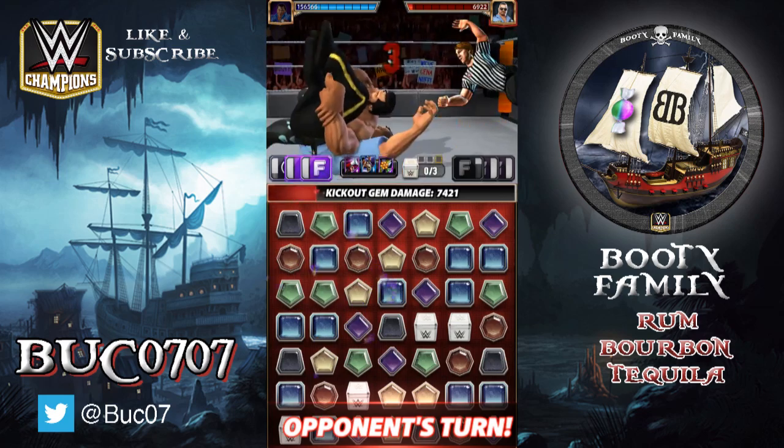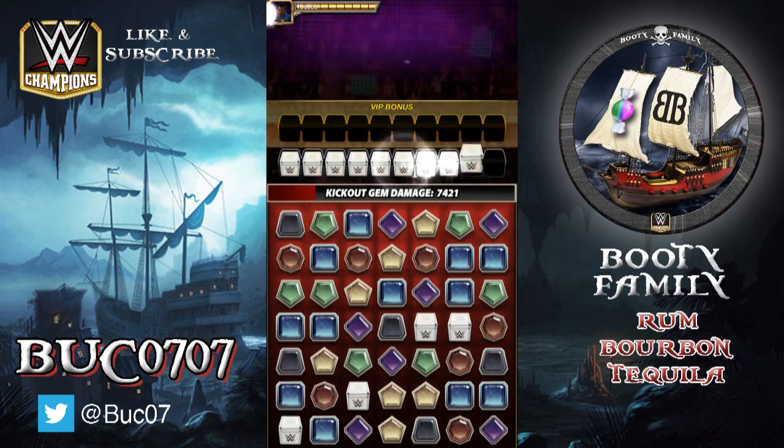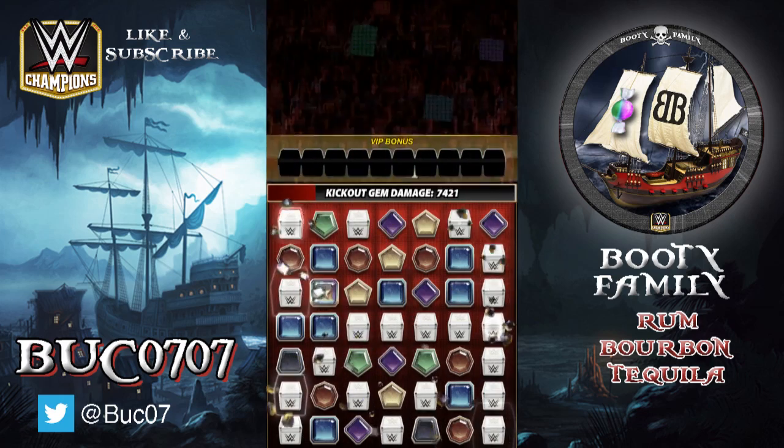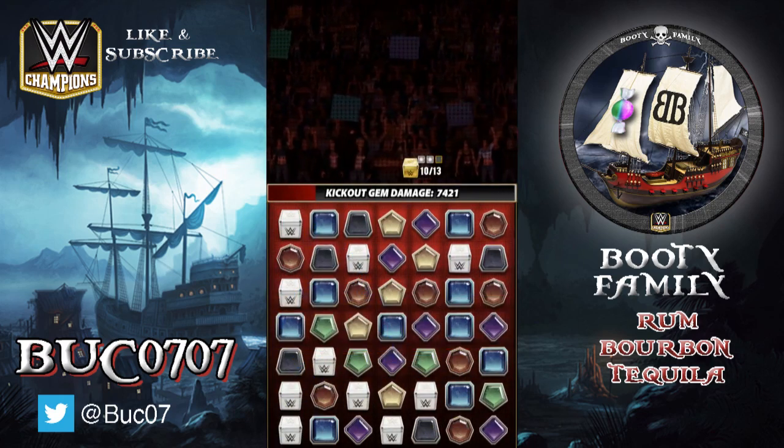An alternate setup here is to use his two black moves. The other black move is also a four-charge one-turn countdown gem and it puts purple gems on the board, so that helps with that finisher.